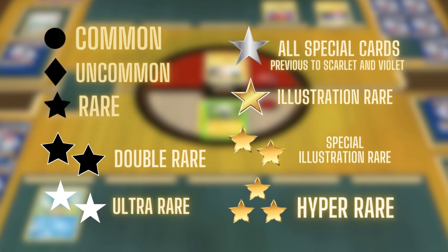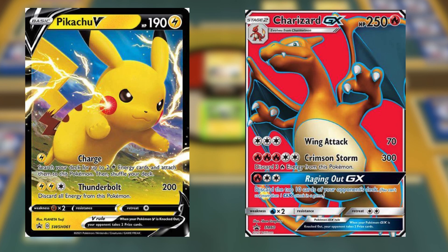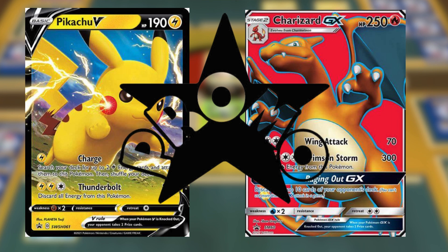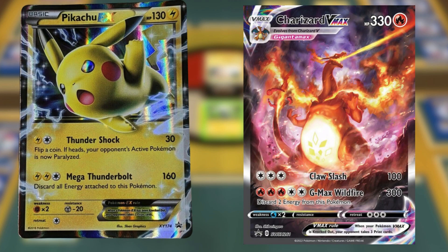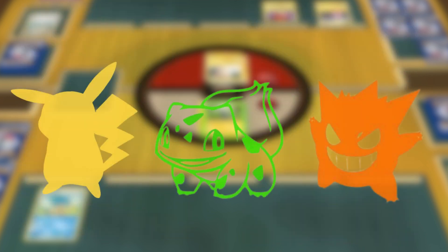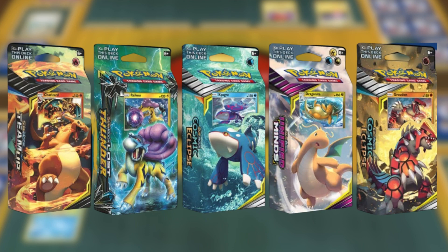Beyond the main symbols indicating Pokemon card rarity, there are additional ones you might encounter. A black star with 'promo' across it signifies a promotional card, obtained outside of standard booster packs and thus without a set rarity. These could range from a regular holographic Pikachu to an epic full art Charizard, depending on their availability and exclusivity. A colorful silhouette of a Pokemon on a card indicates it's from a pre-constructed theme deck, similar to promos in that they're not found in packs. While generally not rare due to their accessibility, they hold collector interest.